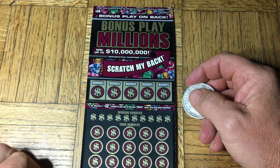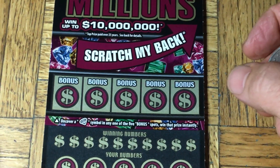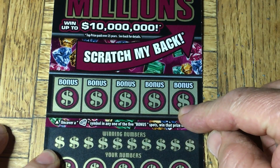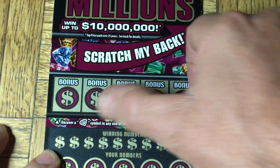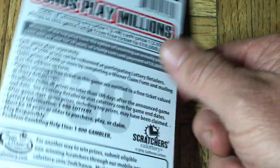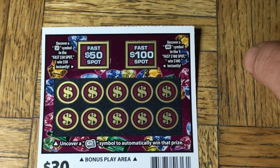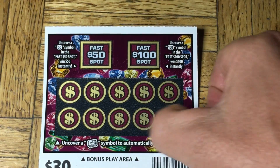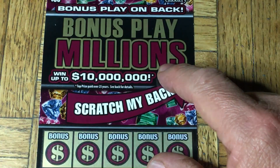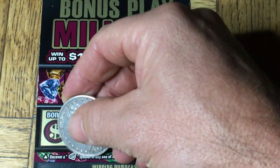Not having seen this before — I think I may have seen it, but I haven't touched it or seen one being used. So we have some bonus squares up here we have to uncover. We need to get a diamond symbol. Down below is the number field where we match our numbers. And then on the back is an additional game where we have a couple fast spots, and then uncover the money stack symbol. So we turn this over and get right to it — the first part of the game is to uncover the diamond symbol here.